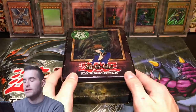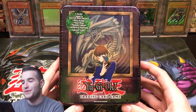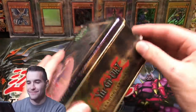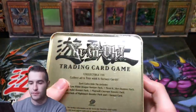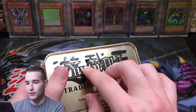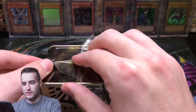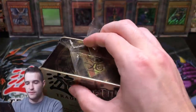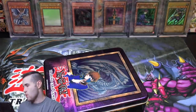Now let's hop into the Blue Eyes 10. Let's see what we can pull from the legendary Engine of Destruction, or whatever it's called. This one is actually sealed really well — one of the best sealed ones of all the 10s. So I'm definitely destroying the value on this one, but that's okay.